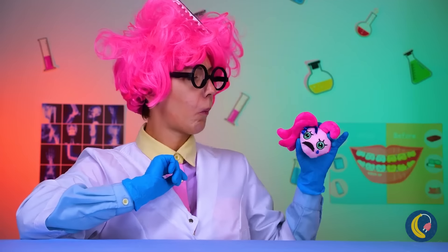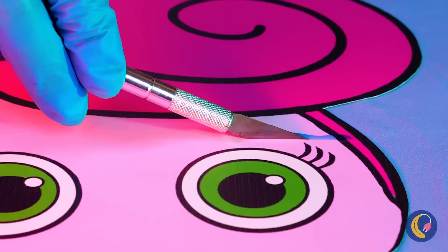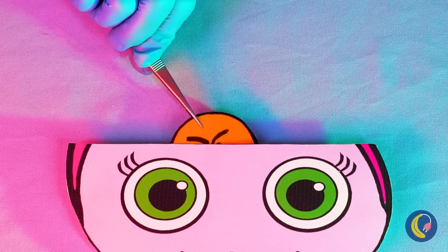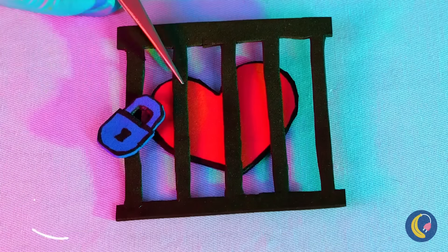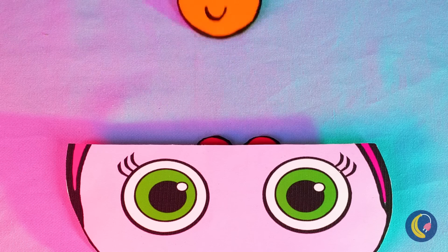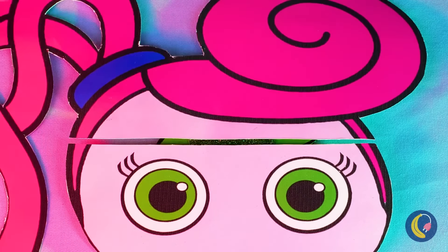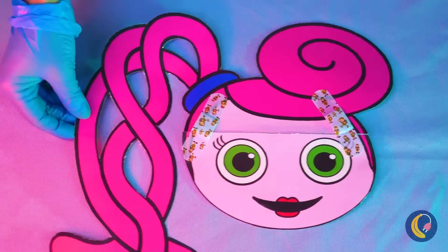So, how long has your head been removable? Let's just take a look inside. So that's where her heart goes. Let's add things to help cheer her up. Now let's add some band-aids to seal her up. And back to your body.